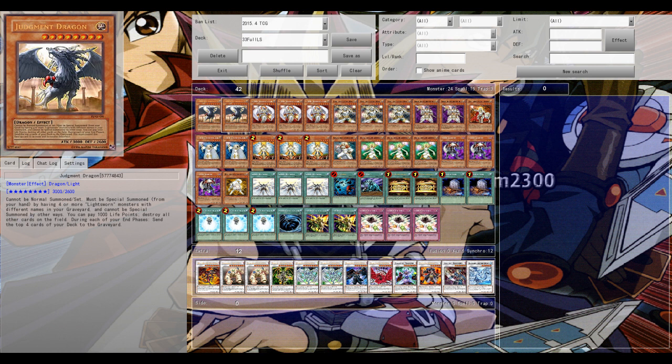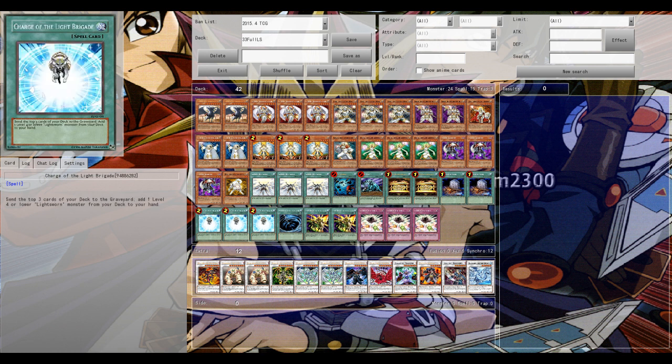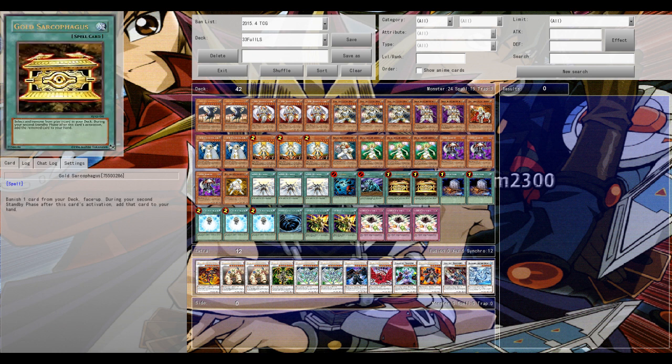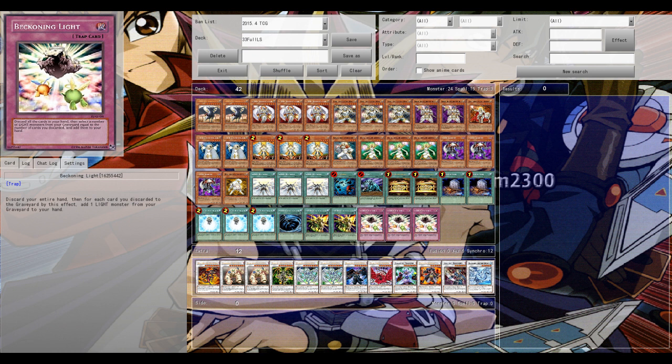The second deck list is Light Sworn. This is one of the early builds of Light Sworn — as you can see in the extra deck, only running 12 cards. It doesn't main deck any tuners. I think I'm using Gerald Winston's deck list from back in 2009. Light Sworn back then at full force: JD was at 2, Celestia was played in triples, Cold Wave was still legal, Heavy Storm, Charge of the Light Brigade was at 3, Triple Beckoning Light to reuse all your Light Sworns, and Triple Honest. Very, very nice.